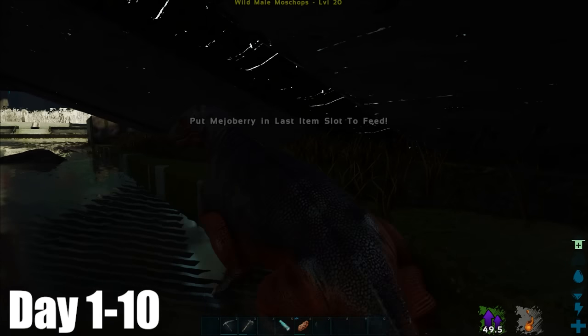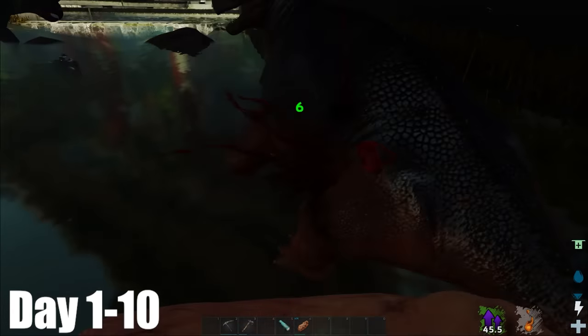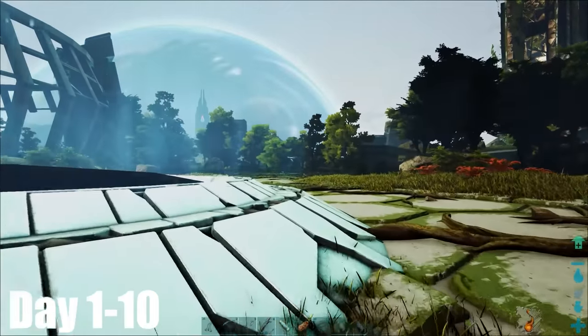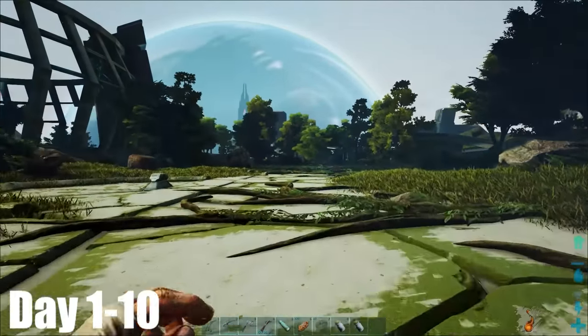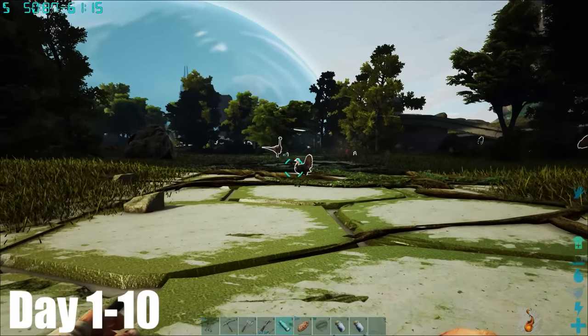Near my base, I found this mosschops which only wanted matcha berries, and this would have been amazing for a first tame, had it not been for the Karkar-only challenge, so I punched it and it ran off. Then the heat in my base was becoming unbearable, so I set out on a journey to get silk for desert cloth armour, before I stumbled upon this weird thing.